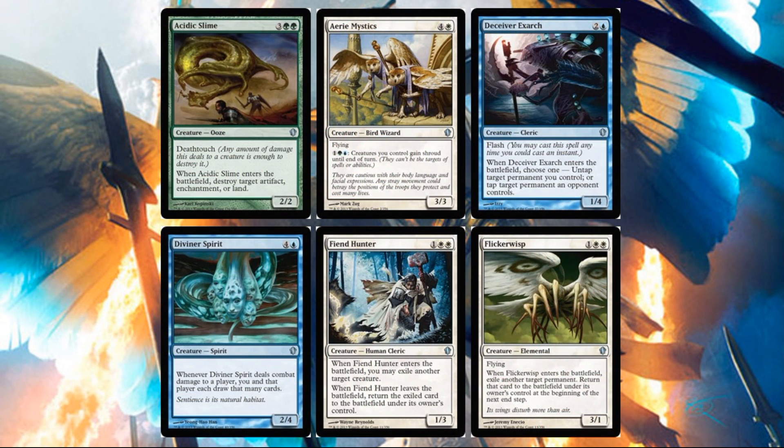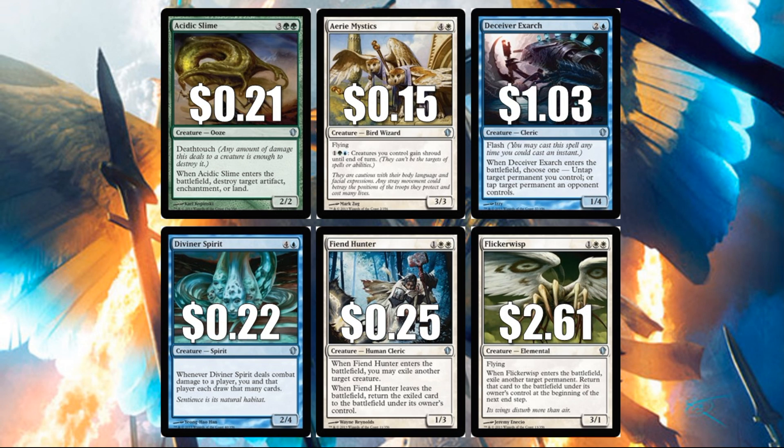Let's move on to our uncommon creatures. Acidic Slime is a classic card that's been reprinted a lot, but it's fantastic with flicker effects — only $0.21. Aerie Mystics at $0.15 is a good way to protect your creatures, but keep in mind it gives them shroud and not hexproof. Deceiver Exarch is a classic card at $1.03. Diviner Spirit at $0.22. Fiend Hunter at $0.25.